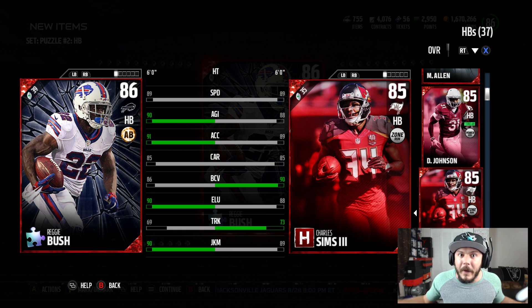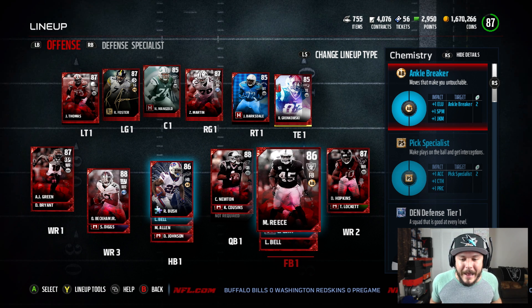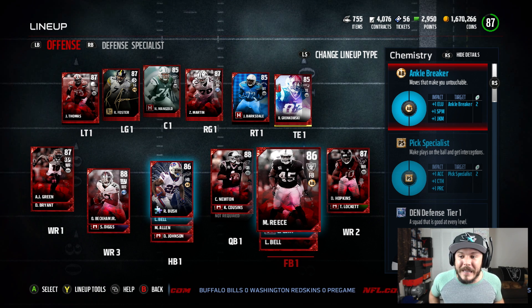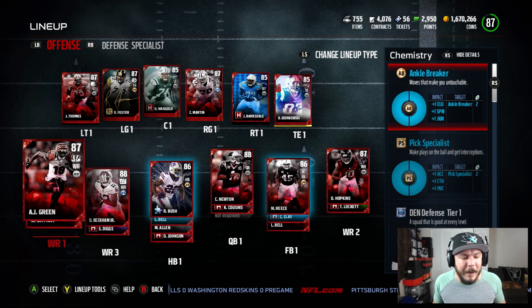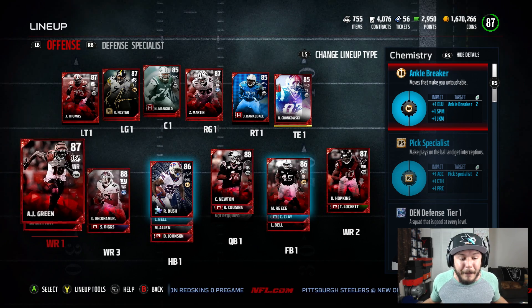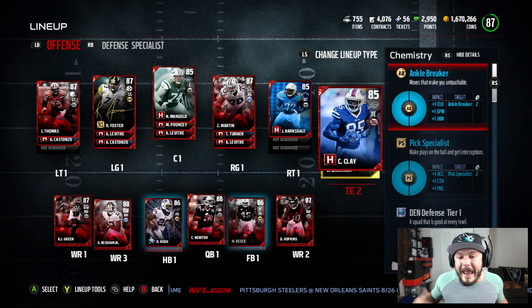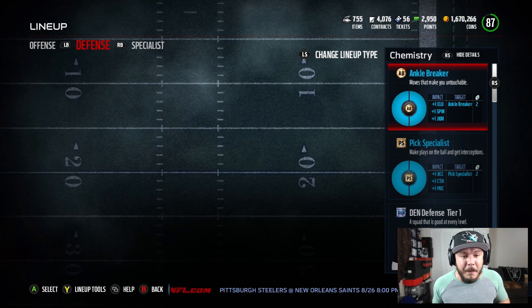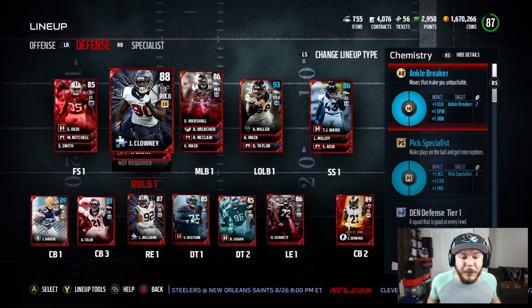If you guys want some gameplay with all these new cards, drop a like. So this is the team — we're slowly but surely upgrading it. Still got Cam Newton at quarterback. Picked up Marcel Reese. We have the Ankle Breaker chemistry — plus one to juke, elusiveness, and spin move. Wide receivers: AJ Green, Odell Beckham, DeAndre Hopkins, Dez Bryant. Offensive line and tight ends are basically the same. Defense is definitely getting upgraded too — Von Miller, TJ Ward, Brandon Marshall, Brian Urlacher.